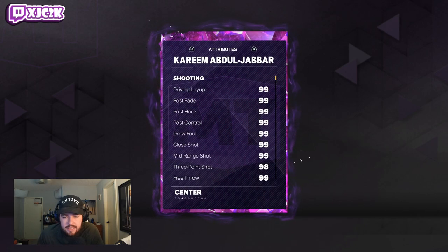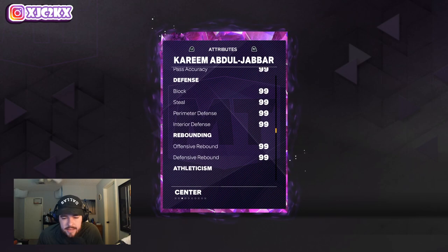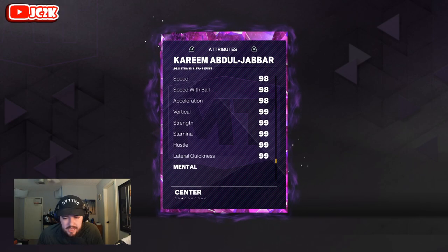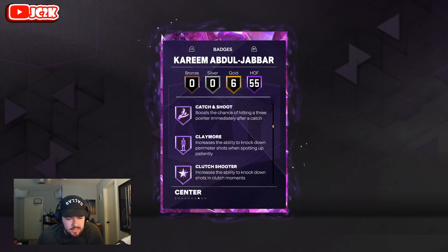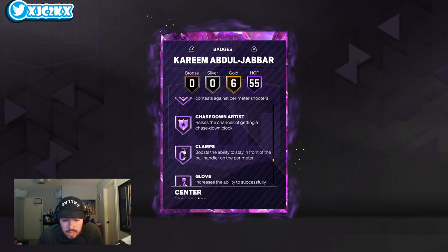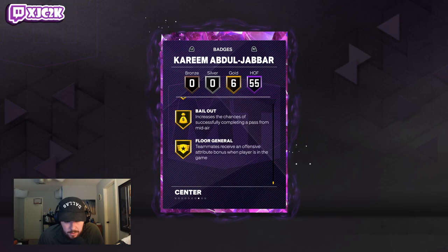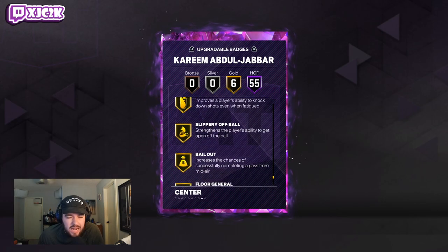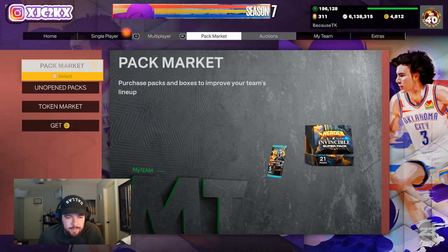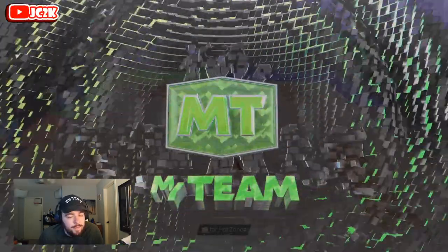So 7-2, 99 on offense and defense — stats are obviously insane. 98 three-ball, everything else is basically 99. He's got 98 pass IQ but the ball-handling and speed stats are all 99. He has 55 Hall of Fame and 6 gold badges. The badges he does NOT have on Hall of Fame are giant slayer, pro touch, amp, slippery off-ball, bailout, floor general, space creator, mismatch expert, and special delivery — really not a single important crucial badge missing in my opinion.